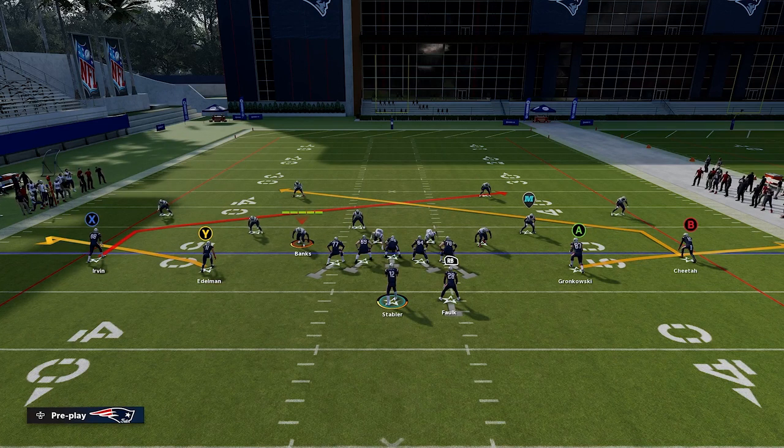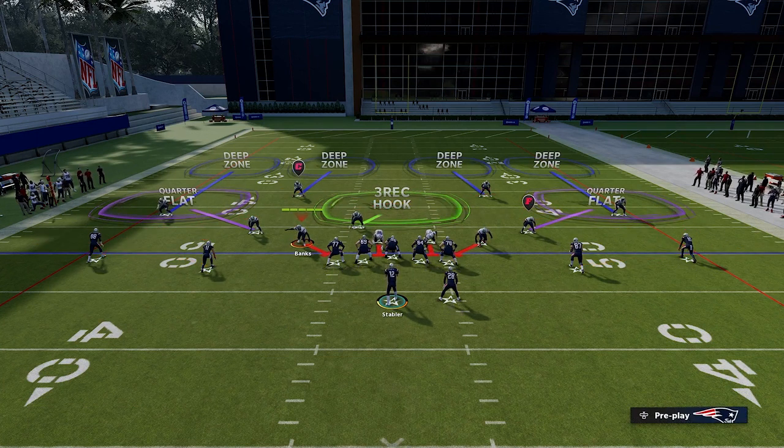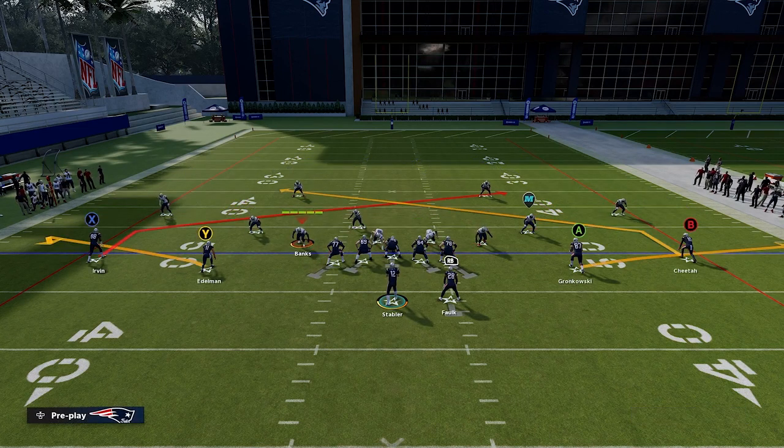All we're doing with this route combination is stressing the underneath defenders. In a cover four defense, they're going to have three underneath defenders most of the time and four deep defenders. Since they have that deep coverage, we want to flood underneath — we don't want to send receivers deep because that's where they have the most coverage. We're running a simple slant shoot or slant flat combination to each side, and we're going to read where the user goes.